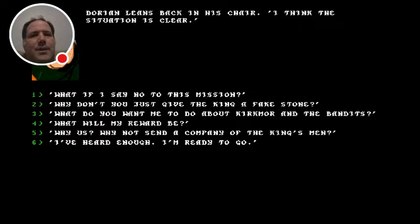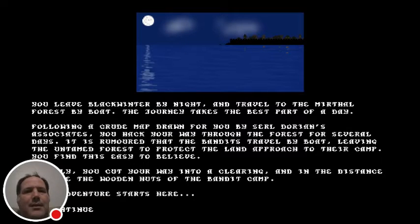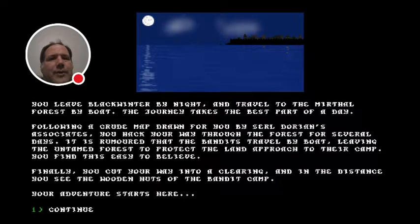I'm going to skip through all this — I'll let the players go through all the different questions to find out more lore — and we'll get right into the game. You leave Black Winter by night and travel to the Mithril Forest by boat. The journey takes the best part of a day. Following a crude map drawn by Saril Dorian's associates, you hack your way through the forest for several days. It is rumored that the bandits travel by boat, leaving the untamed forest to protect the land approach to their camp. Finally you cut your way into a clearing, and in the distance you see the wooden huts of the bandit camp. Your adventure starts here.